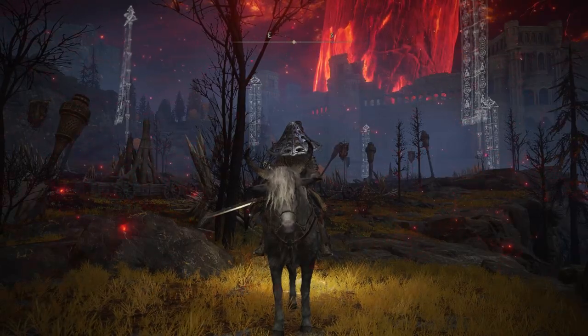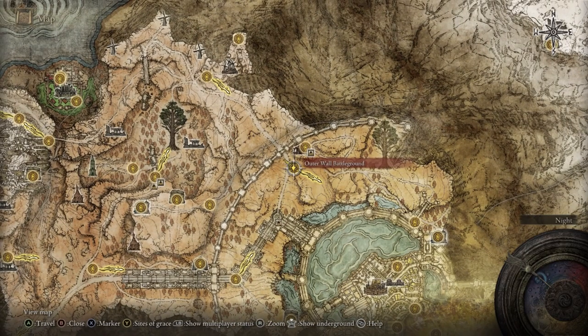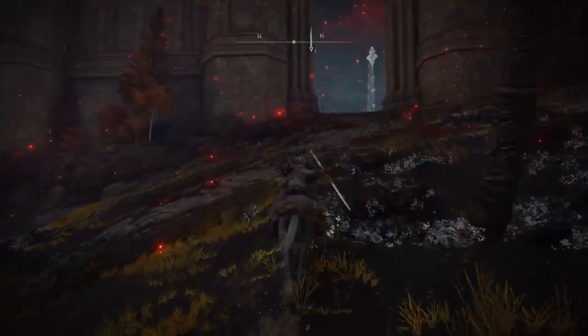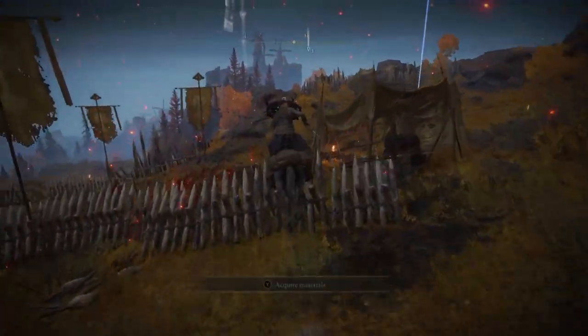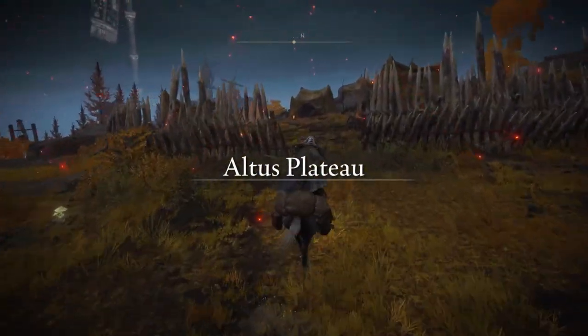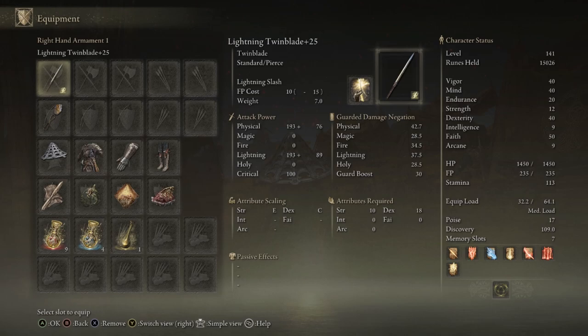For the Lightning Slash ash of war, it's super easy to find. Make your way to the Altus Plateau and use the Outer Wall site of grace. Make your way to a camp of enemies right there, kill them, and the scarab will be there as well. The scarab should be right next to the fire pit. Once you have it, put it on your weapon using the Lightning affinity, which will make your weapon do lightning damage with every strike, and that scales with dexterity — really good for this build.